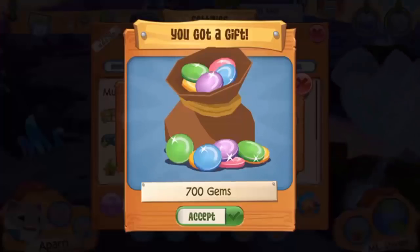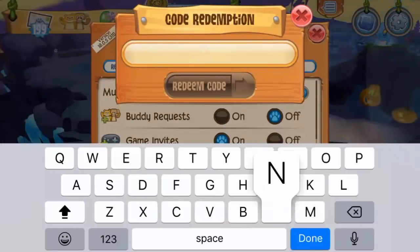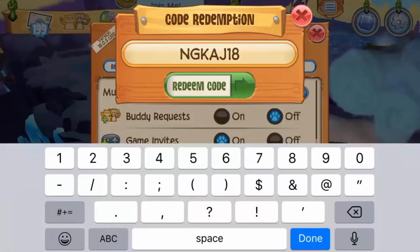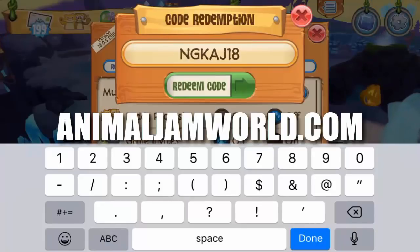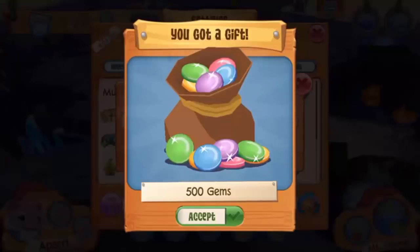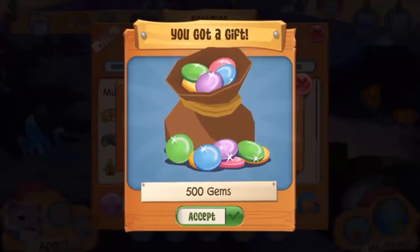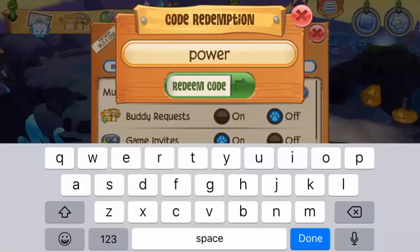Next is 'ngkaj18' — I'm not sure if it needs to be all caps but I'm entering it that way since that's what the website shows. By the way, I'm getting all these codes from animaljamworld.com, shout out to them. That code gives you 500 gems. Then there's 'tropical', which gives you another 500 gems.